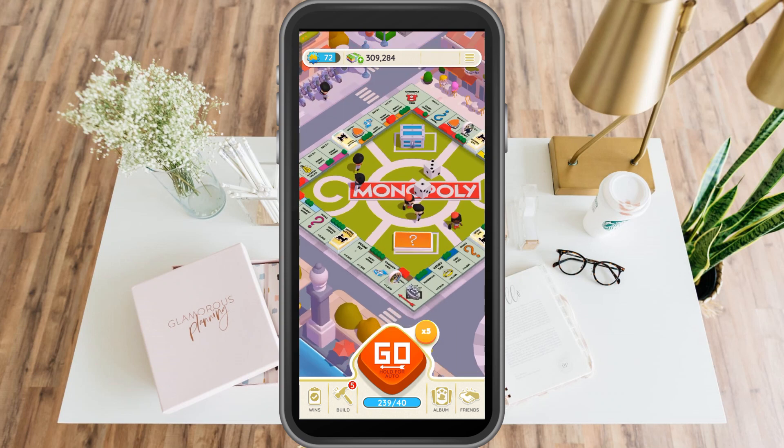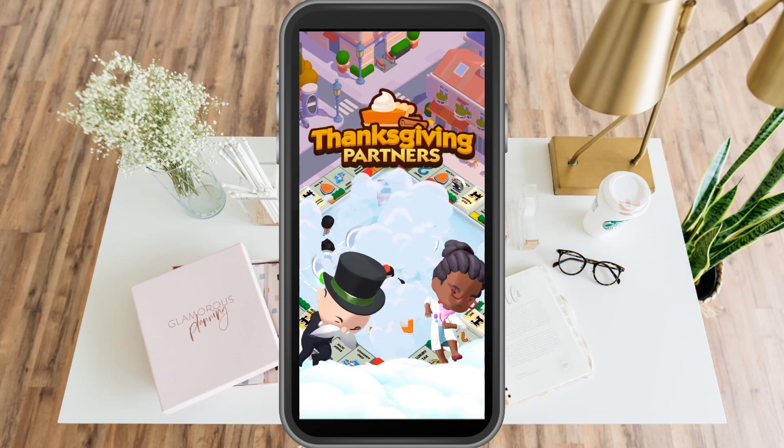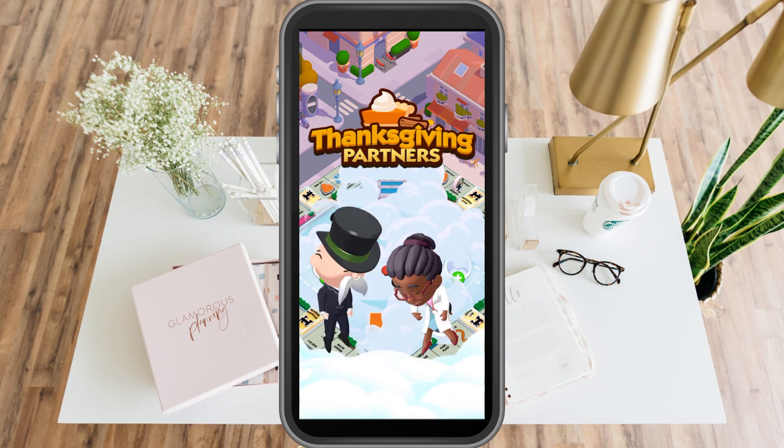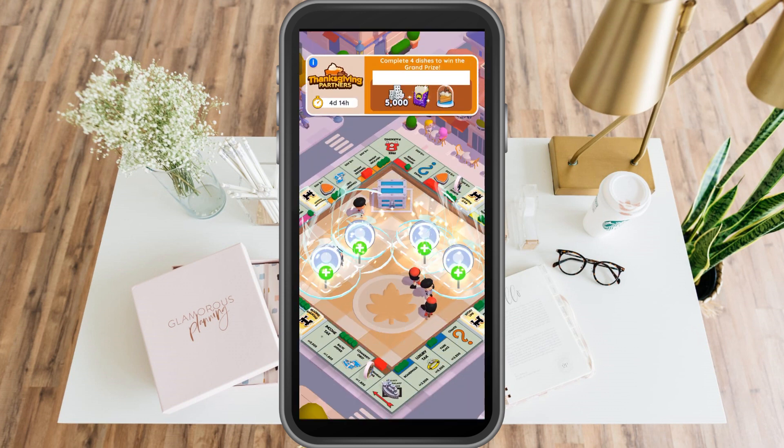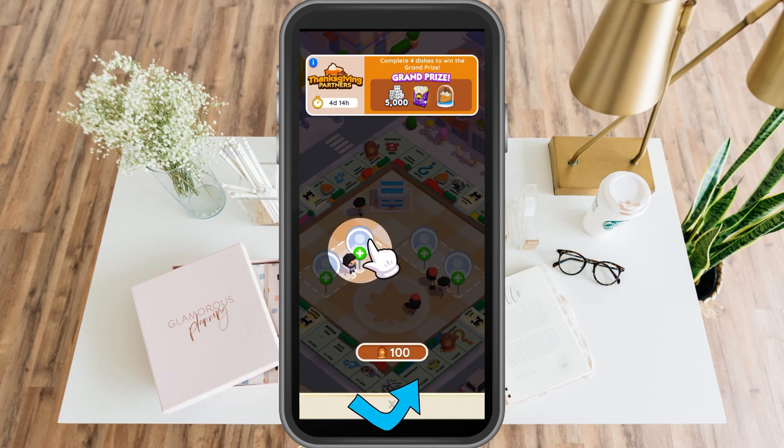In Monopoly Go, the Thanksgiving Partners event will run for 5 days, concluding on November 26. It is a little strange that this Partners event is only running for 5 days rather than 7, like the Halloween Partners event, given that it is a themed Partners event rather than a regular one.